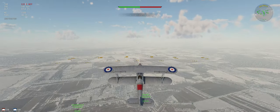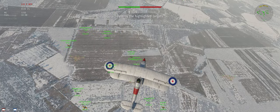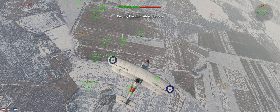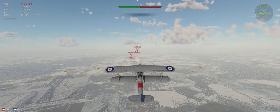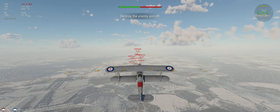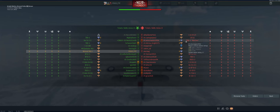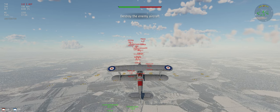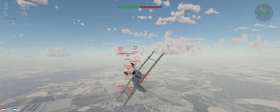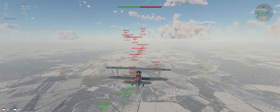Starting off with our 30-degree climb as usual. It's going to give us an energy advantage when we meet our opponents, and most of our team will be out in front of us so we won't be the first target they see. Let's see what they have on their side - a decent amount of bombers, so we might be taking some pot shots at bombers trying to avoid their back gunners more than fighting other fighters.